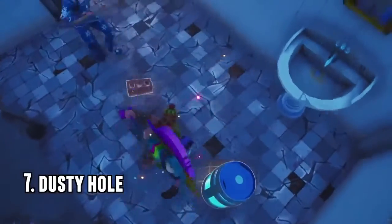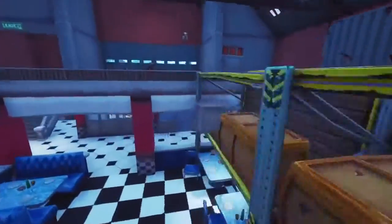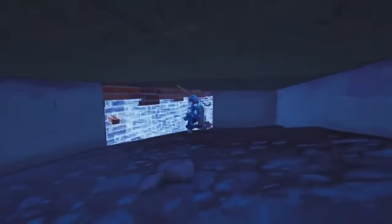The next one is the dusty hole. I found this one like a year ago. You break your way through the bathroom in Dusty, and then you can go underneath the souvenir shop — there's a whole area down there that no one really knows about. Just make sure you cover it up with a floor piece.